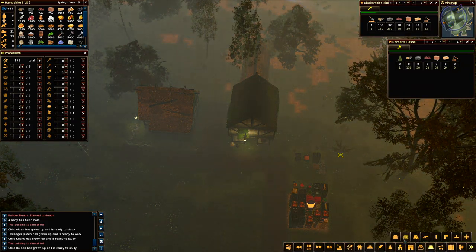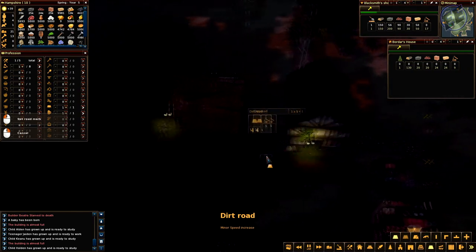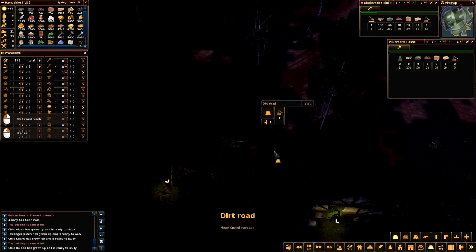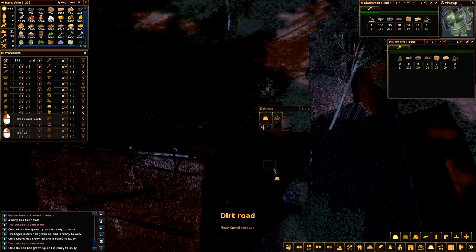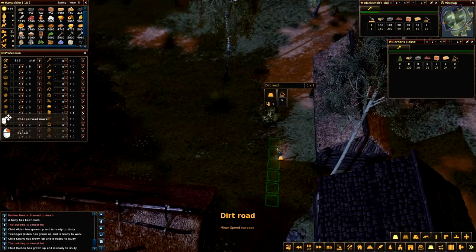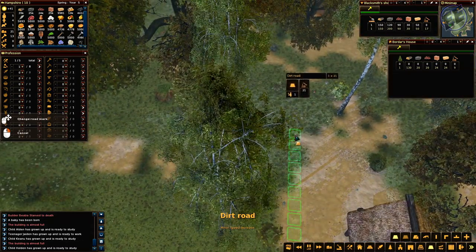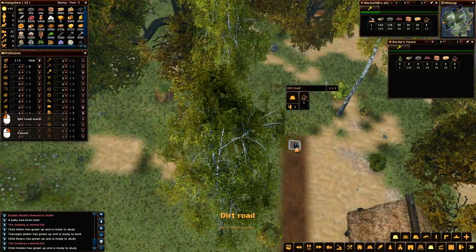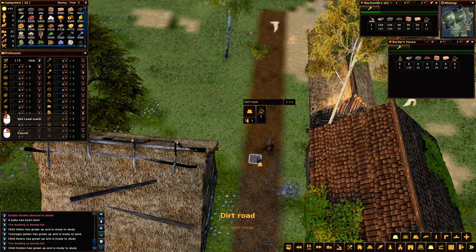I forget where everything is after a time. Here we go - roads. We will go dirt road. Can I get dirt road in there? I can. I'm going to go dirt road like so - 20 tiles - and then we're going to bring 20 back. Yeah.